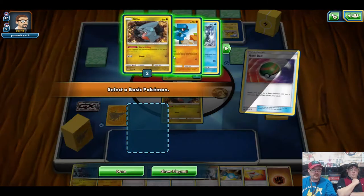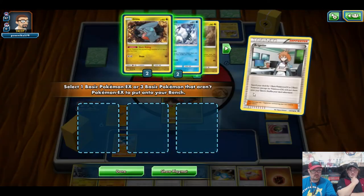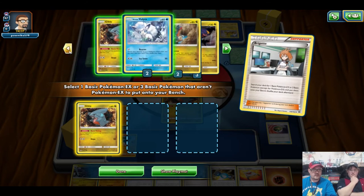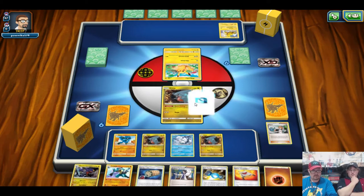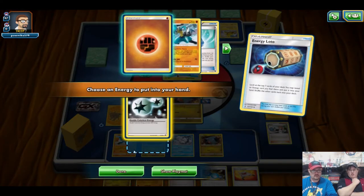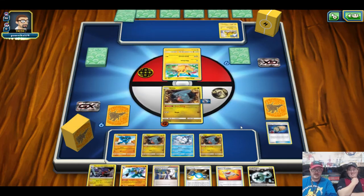We got probably the perfect start. We'll get Riolu and use Bridgette to get two more Gibles and the Vulpix. We can get Vulpix active this turn, which gives us a free retreat with the Fighting Energy. This is like an absolutely divine turn one.